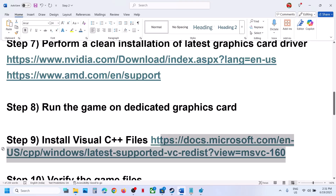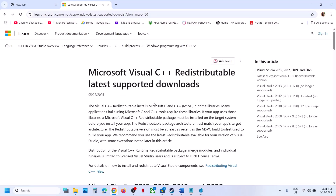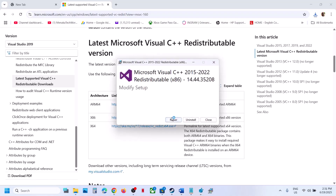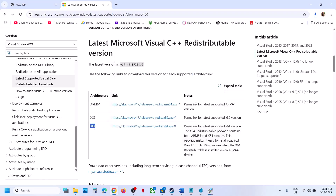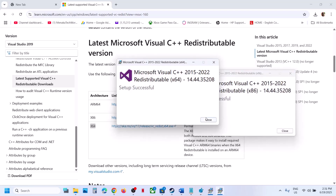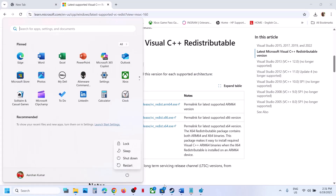The next step is to install the Visual C++ redistributables. Copy the link provided in the video description and open it in a browser — it will take you to the Microsoft website. Download both the x86 and x64 versions. Run each exe file: if you see a Repair option click Repair; if you see Install click Install, then click Yes to allow. Once complete, restart your computer — the restart is a must — then launch the game and check.